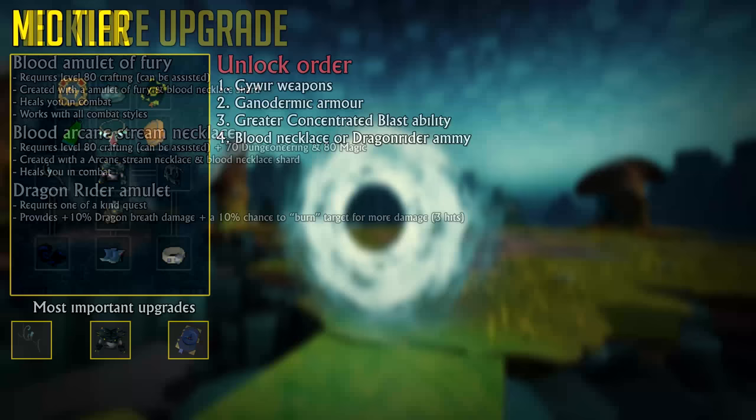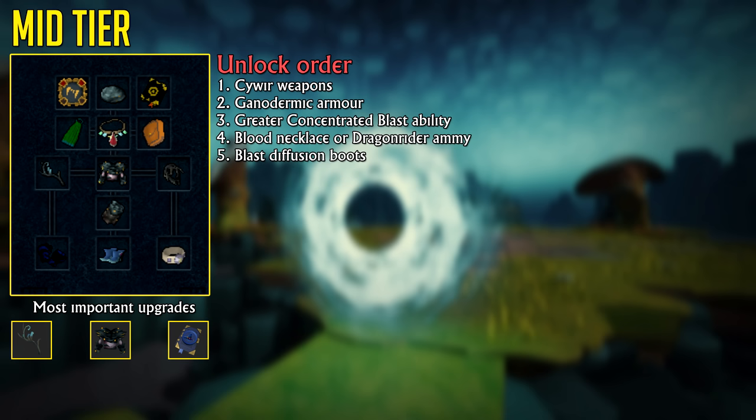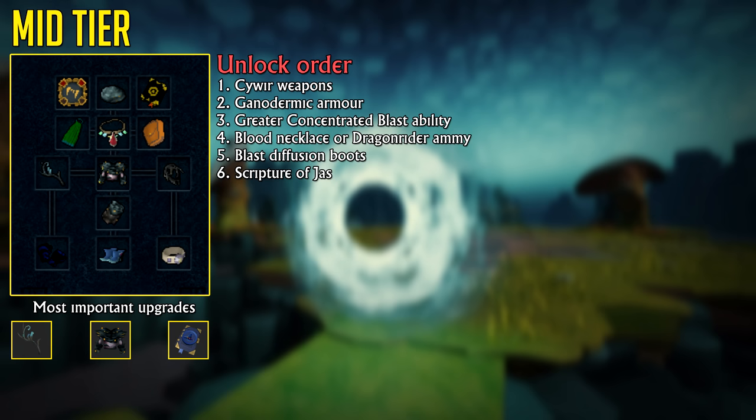Your next upgrade will be the Blast Diffusion Boots, which allow you to charge the Detonate AoE threshold twice as fast. Then, because it's so cheap, you should get a Scripture of Jas. This God Book is simply a DPS increase for your character — when it procs, it tracks the amount of damage you deal for about 10 seconds and then releases 20% of that total damage to your target immediately.